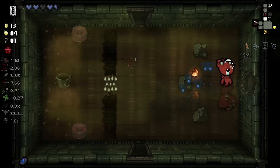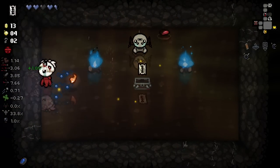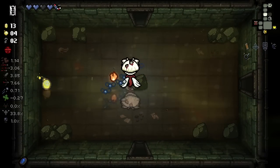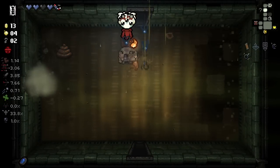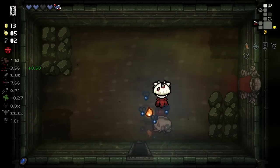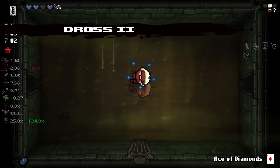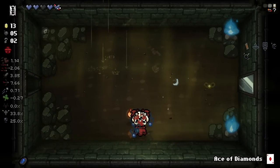Definitely happy to get soul hearts here. We got the item that we literally already have, which is slightly annoying, but it is what it is. We got one of these hearts — that's pretty good. We're just gonna try and find the second secret room before we leave. There it is — that gives us a half soul heart. Things are a little spicy here — we potentially have a really good run or a devastating one. It's gonna be a very planetarium heavy run. We know that for a fact.